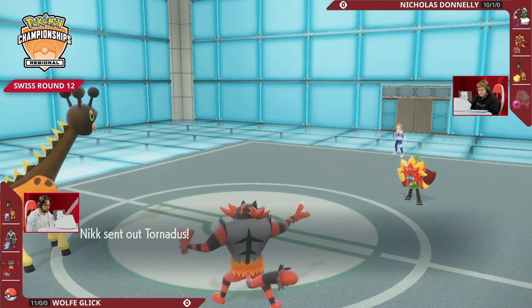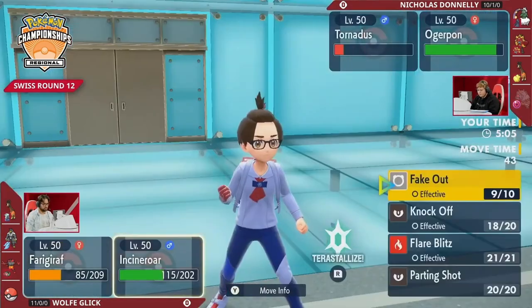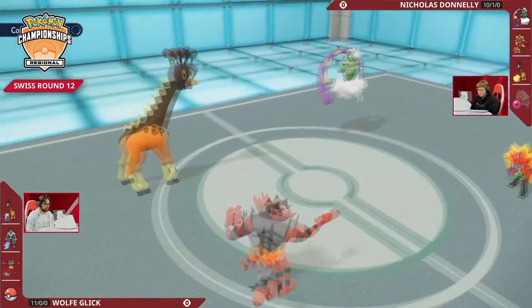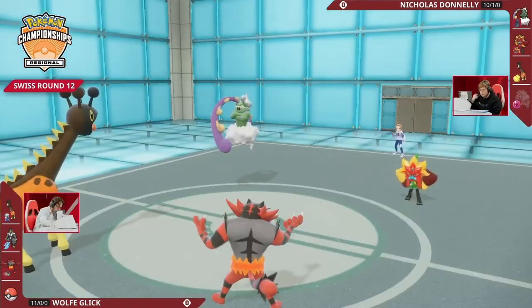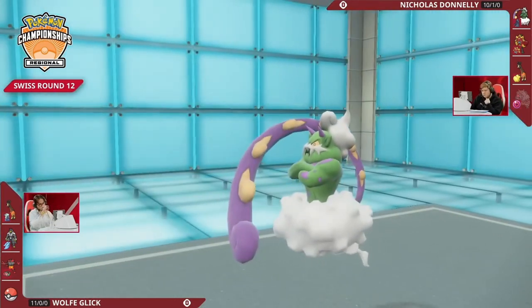Protect would have been quite nice — you stall out your own tailwind and buy another turn for trick room. But yeah, this was just a Farigiraf masterclass. It put in so much work here. Nicholas has a counter to it — if Nicholas leads his own Farigiraf you can go for Imprison to stop Wolf's trick room. But Nicholas has just struggled to deal damage in this game because Wolf has such a good speed advantage.